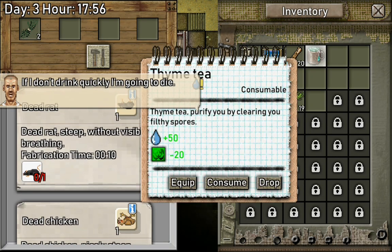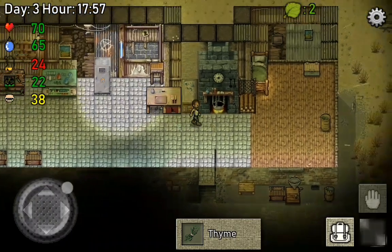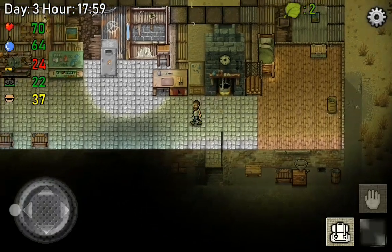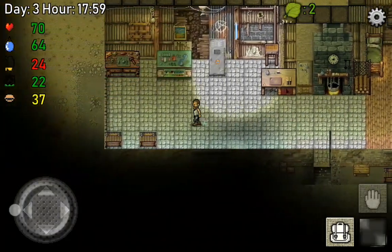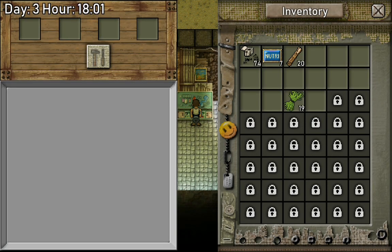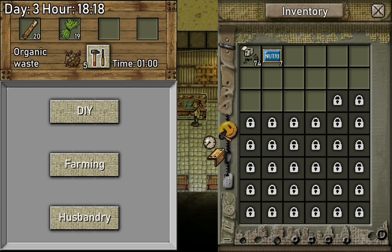I know I need to drink so let's drink this - take this thyme tea and enjoy it. Like if you reverse thyme tea you get tea time. This is - I think it's kind of a chemistry workbench but it doesn't have any recipes so I don't know what the deal is with that. Enough wandering around, let's make some organic waste.